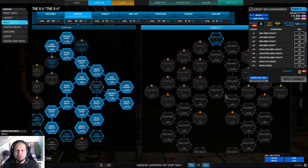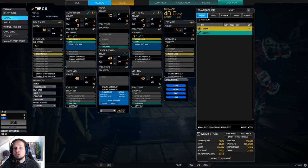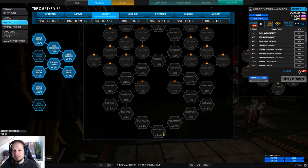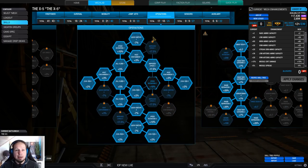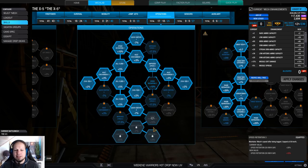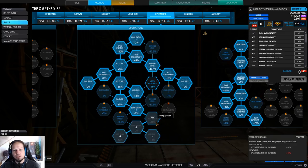Mobility here — although it seems counterintuitive not to take it, I think we already have enough speed from the 300-rated engine, which brings us to 121 kph. You could go for speed tweak if you like — I had that unlocked at some point — but for my gameplay style it is better to have the enhanced structure. I don't think the gyros do much for us, so I went for speed retention when I had the opportunity. I value hill climb more than speed retention.